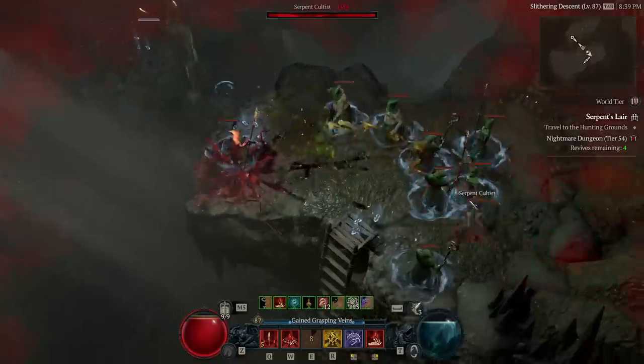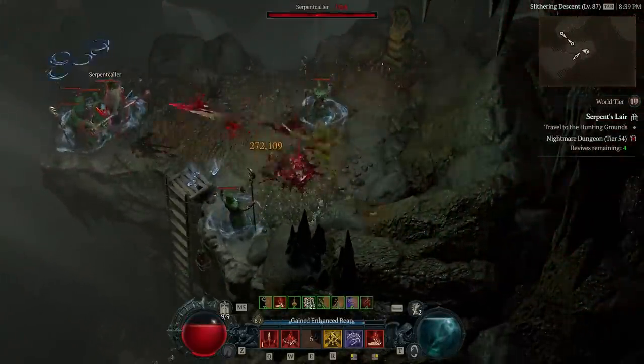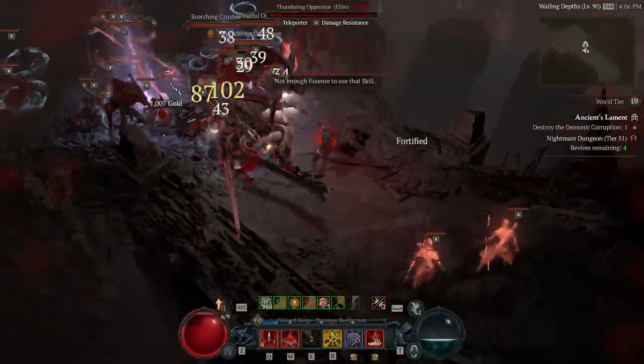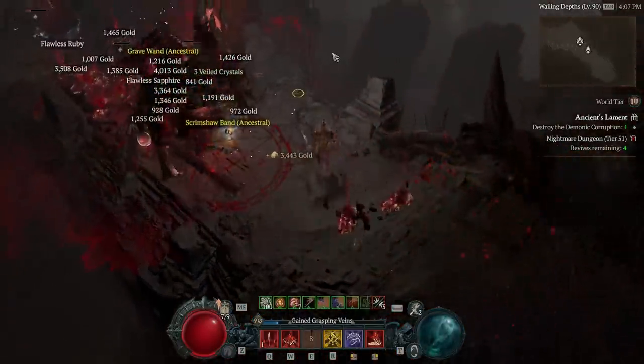With enough attack speed and essence, we can group packs up, spread the debuff, and every proc of the aspect also hits everyone debuffed. This leads to an incredible cascade of damage.